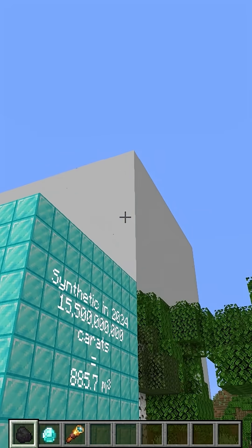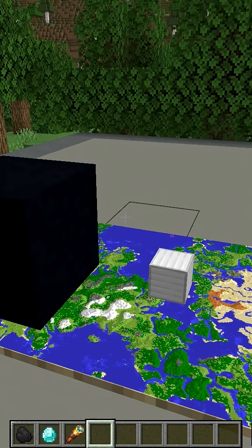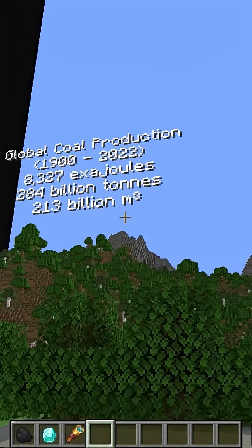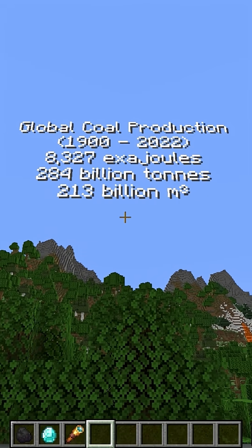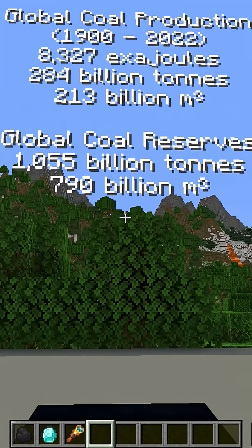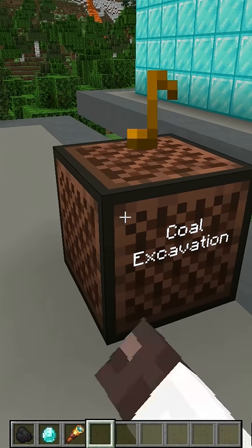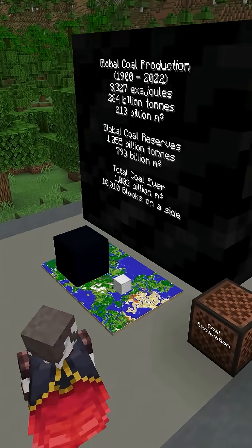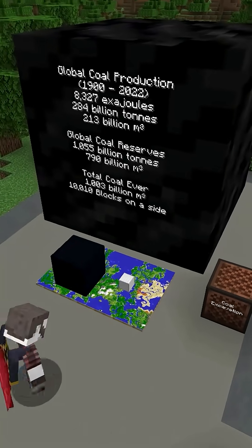I was curious how much total coal ever was formed on Earth. I found values for total energy produced from coal since 1900, and we know how much energy comes from coal, so we can back-calculate a decent estimate of total volume. We have estimates for total remaining coal reserves, and if we sum up what's left with what we've used, we get a little over 1 trillion cubic meters, or about 10,000 blocks on a side. This is what that would look like at the same reduced scale as our map versions here.